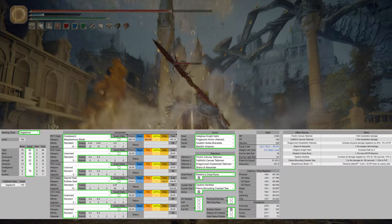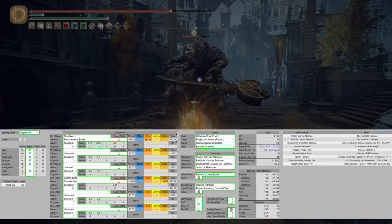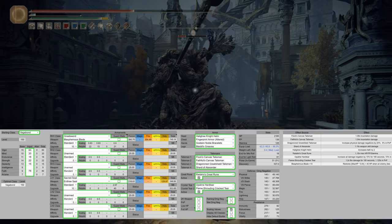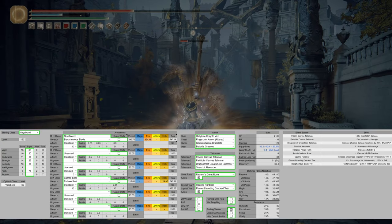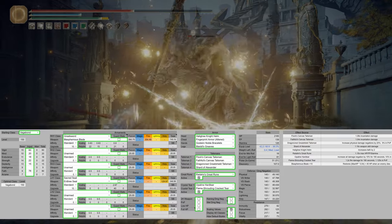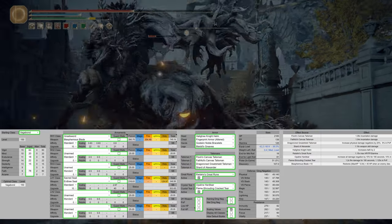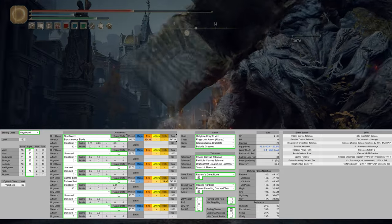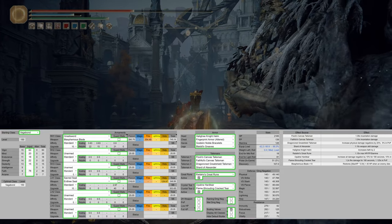For Talismans, we're going to have the Phlox Canvas Talisman, the Faithful's Canvas Talisman, the Dragoncrest Greatshield Talisman, and the Shard of Alexander — those are going to boost our survivability and damage. For the Great Rune, we're going to have Radahn's Great Rune. For Crystal Tears, we're going to have the Opaline Hardtear and the Flame Shrouding Cracked Tear, to boost survivability and damage yet again.